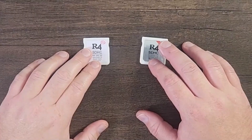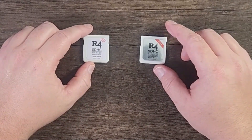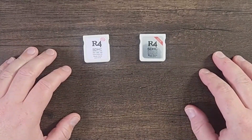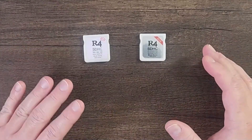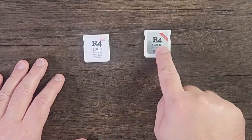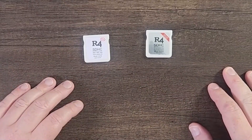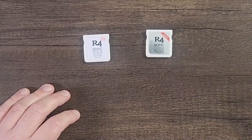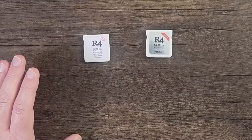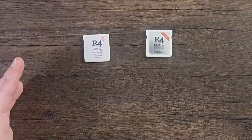These two R4 cards are the R4 cards that we're going to be using for this Smart Update Guide that allows you to load Twilight Menu. If you didn't pay attention to the intro of the video, make sure you pay attention to that because there are other R4 cards that kind of look like this one, but they're not this card. Very important. Go check out my playlist and make sure you check out everything in the playlist to make sure that I don't have a guide for your card. If I don't have a guide for your card, I'm sorry — I don't own every single R4 card out there.